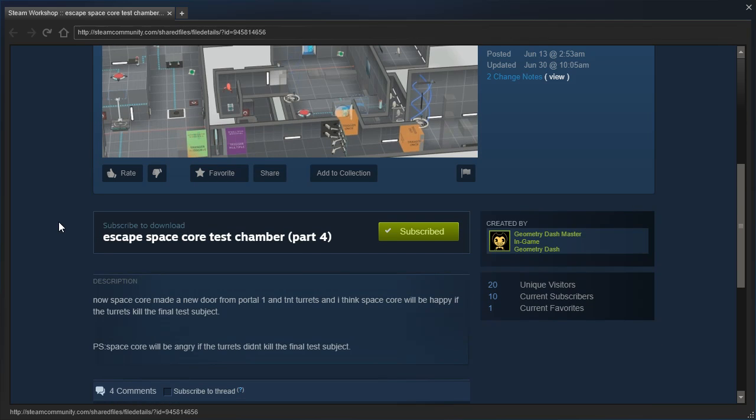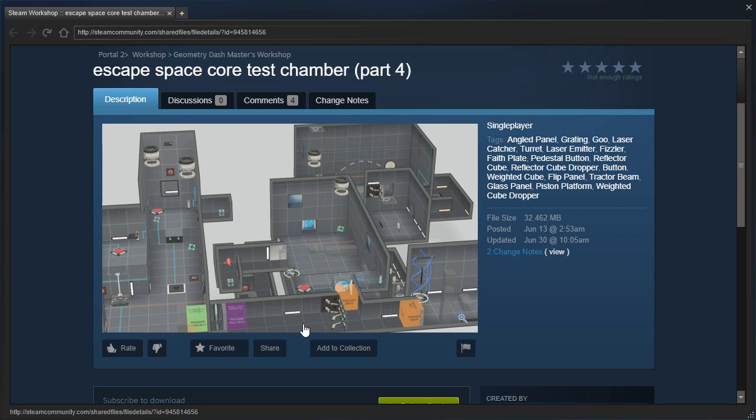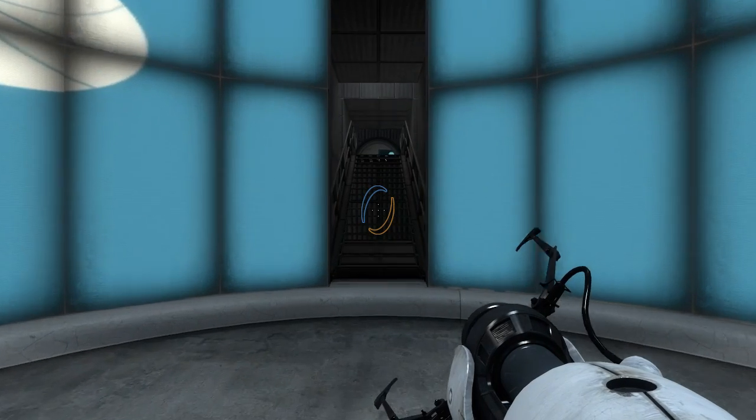The description says: 'Space Core made a new door from Portal 1 and TNT turrets, and Space Core will be happy if the turrets kill the final test subject. P.S. Space Core will be angry if the turrets didn't kill the final test subject.' Okay, this looks somewhat convoluted and I'm not really sure what to expect here.